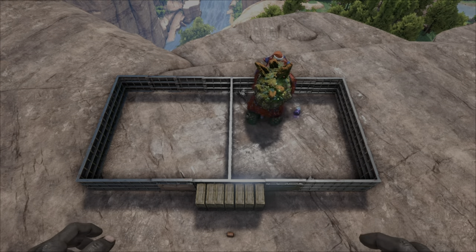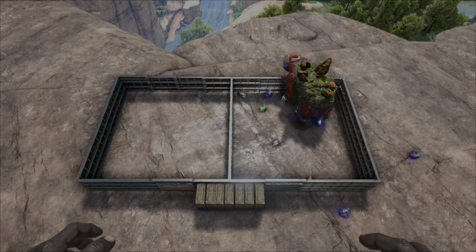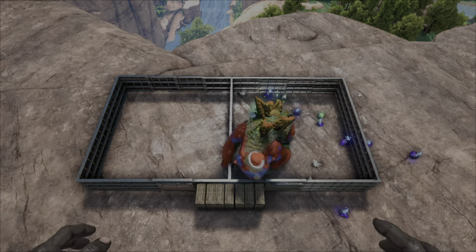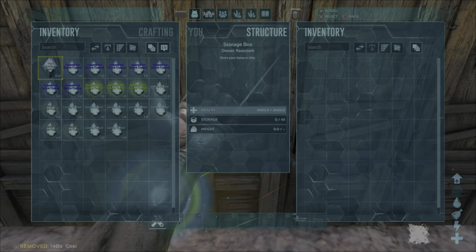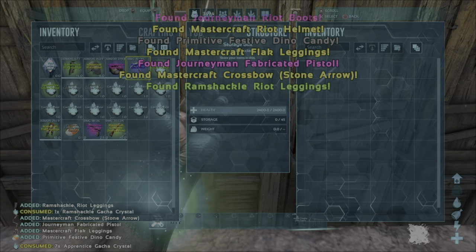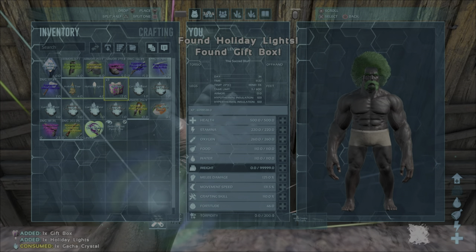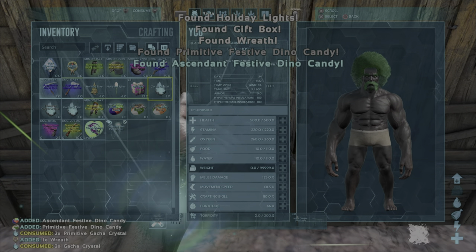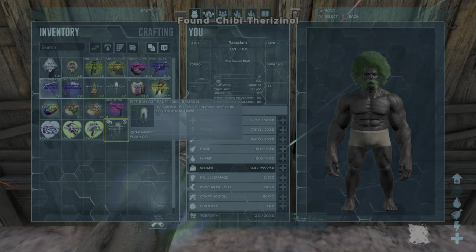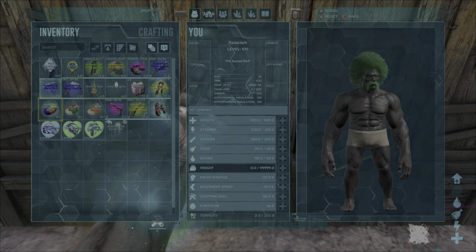Onto the next test, where we're going to see if the level of the Gacha makes a difference. Up until now we've been using a level 150, and now we're going to use the same 10 mistletoe and 10 coal on a level 1 Gacha Claws. There's an element of RNG with all this, but the loot seems to be pretty well balanced. In fact, I seem to get more Mastercraft loot with a level 1 than I did with the 150 — I even got an Ascendant Candy. Not a bad haul, and it does confirm that it doesn't matter what level Gacha you're feeding mistletoe or coal with.